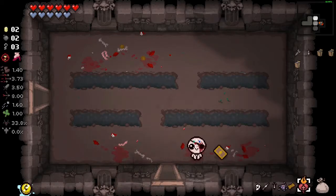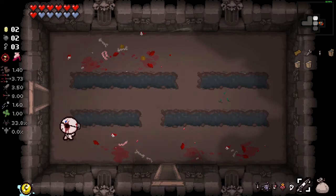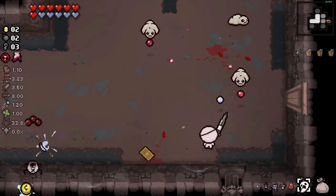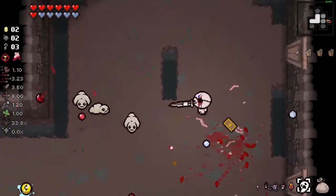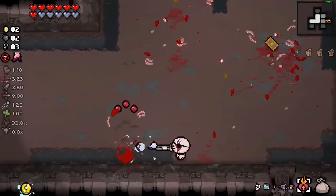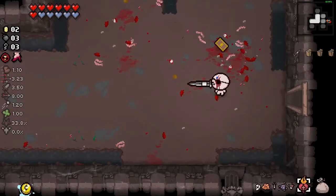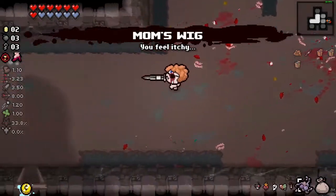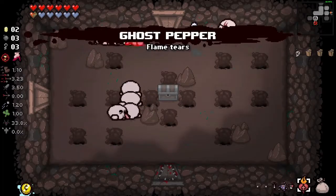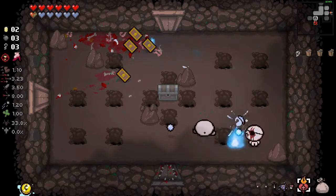I'm gonna pop the HP up. We'll pop this in the next room. If we get a very hard room we'll obviously pop more. Let's see - Mom's Wig. We'll just pop that. Pop Ghost Pepper in here - that's exactly why we just handled this.